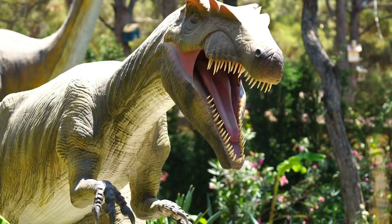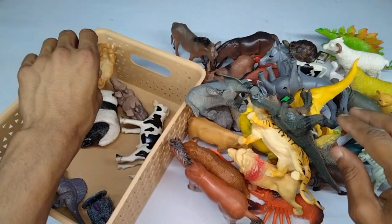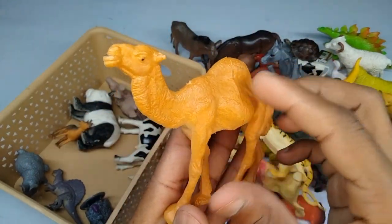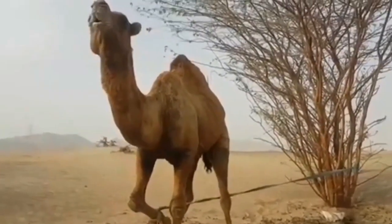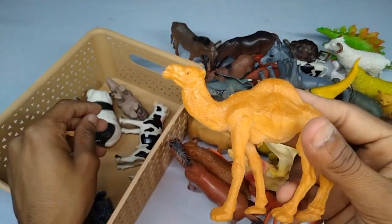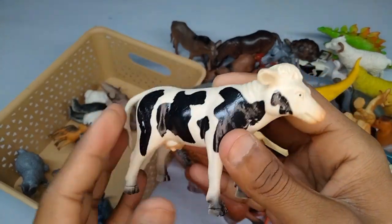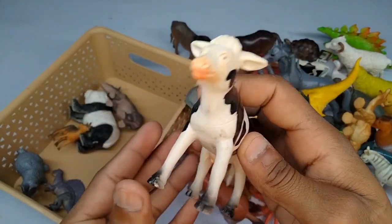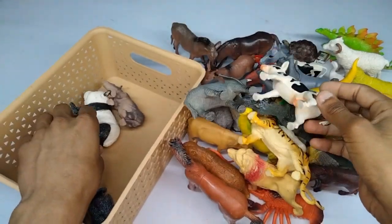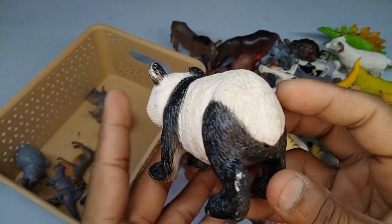T-Rex dinosaur. And next: camel — wow, look is amazing! Red camel, look is beautiful. Very nice figure, red camel. And guys next: black and white combination, beautiful cow. Very nice cow. And guys next: panda — wow, black and white combination, beautiful panda.